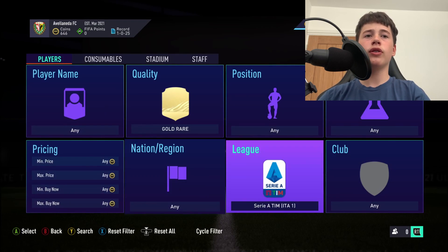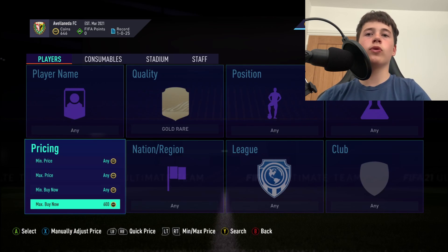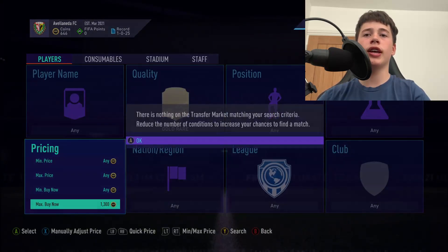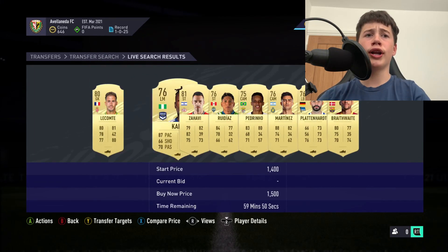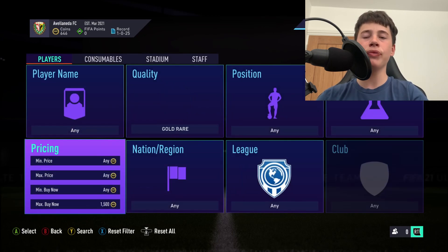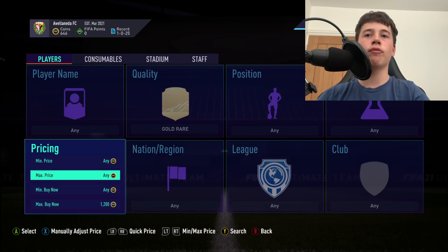The second method is very similar — gold rare cards. These are up in price a lot because of the SBCs out right now, specifically the premium upgrade and player picks. They usually sell for around 800 but as you can see they're going for around 1.5k, which is a lot of money for a 76-rated rare gold player. Filter down in price and snipe from there.